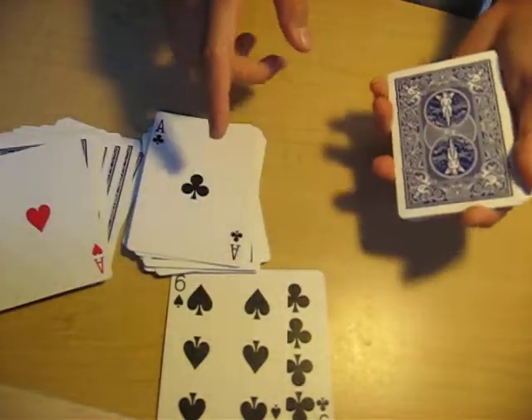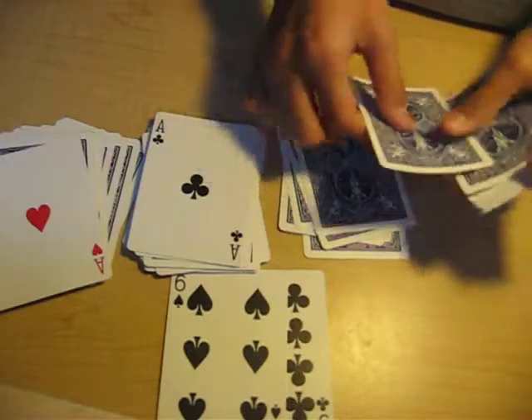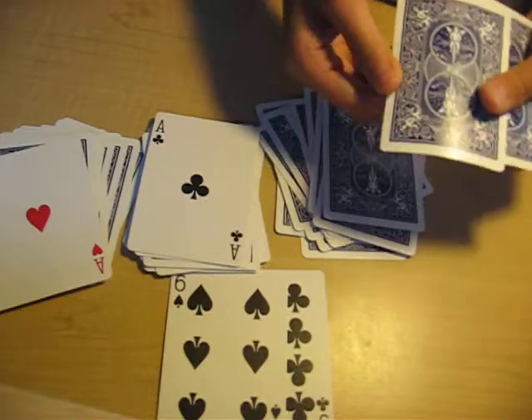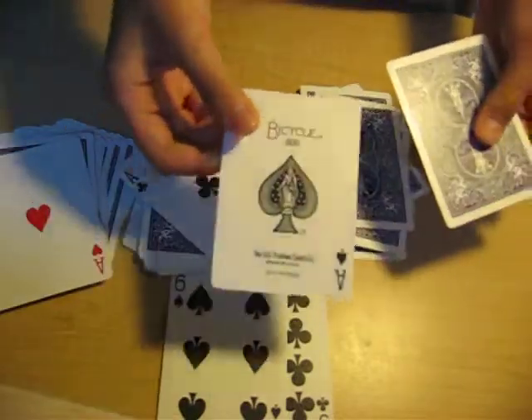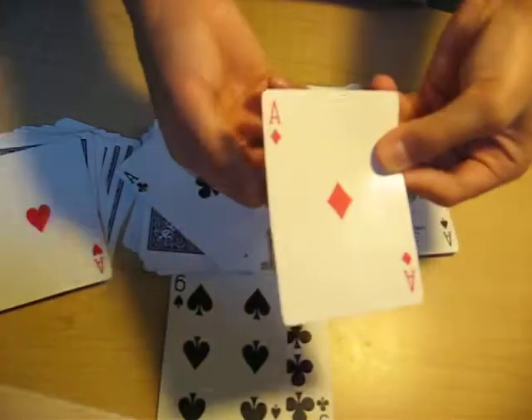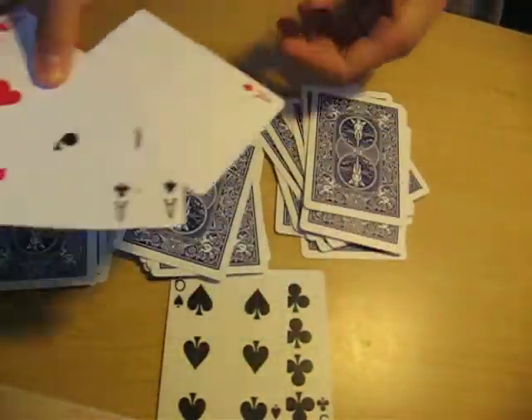That all equals up to seventeen — the extra ace equals one, so ace equals one by the way. One, two, three, four, five, six, seven, eight, nine, ten, eleven, twelve, thirteen, fourteen, fifteen, sixteen — and we have seventeen right there. And there's one last ace. Okay, let's gather all these cards up and place them right here.